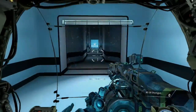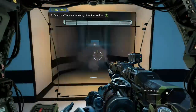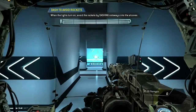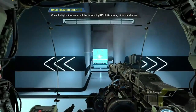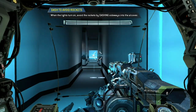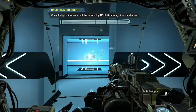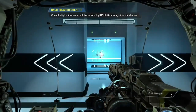Good job. Please proceed to the exit. Titans frequently dash to avoid threats in combat. Move down the hallway while avoiding the rockets. Dash out of the way of the rockets.